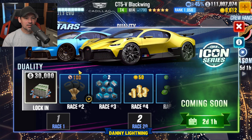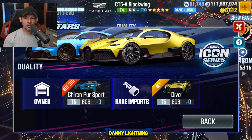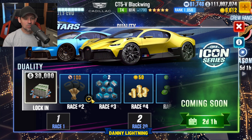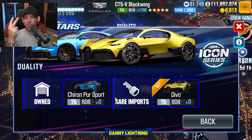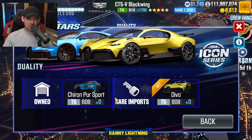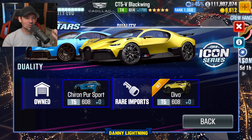Besides all this stuff, we're still going to be seeing a bunch more stuff coming from the Superstar events. A Bugatti event just popped up. In a couple of days we have the Duality and the Duality Evo Cup for the Bugattis. Lock-in number one, you've got the Chiron Pure Sport or the Devo. Lock-in number two, same two cars. It's a Duality Cup so there's only two cars available.